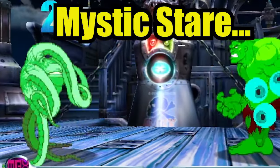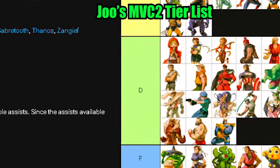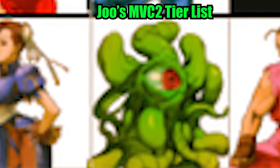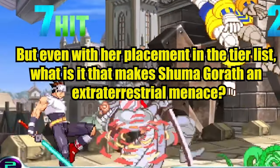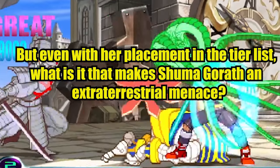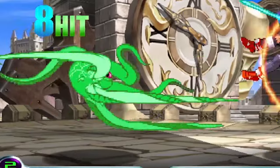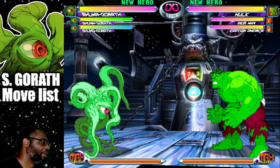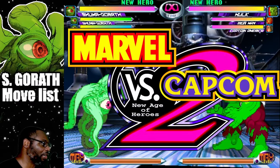He has Mystic Stare and Mystic Smash, and according to Jules Marvel 2 tier list he's currently the third ranking character. But even with this placement in the tier list, what is it that makes Shuma Gorath an extraterrestrial menace? To understand this we need to watch today's episode of Dad and Kids Play. I'm Dad from Dad and Kids Play, and this is the Shuma Gorath move list from Marvel vs Capcom 2.